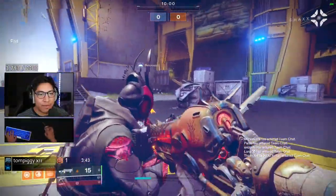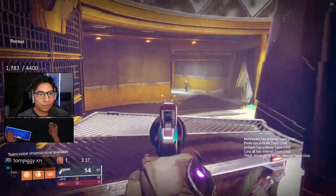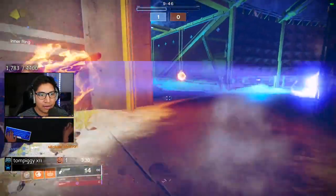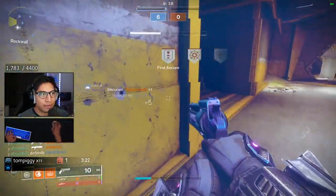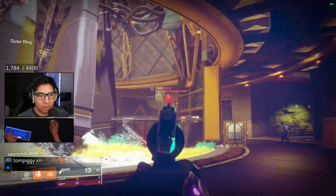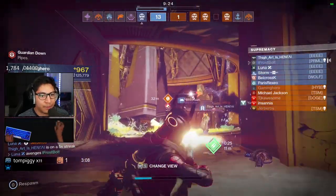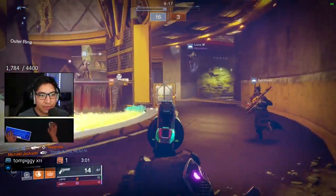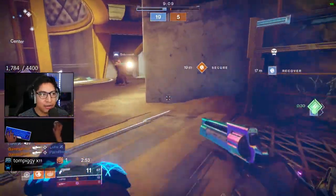Alright, we got Supremacy on Javelin — let's see what we can do. I'm gonna go for the full-blown flank here. Got body shotted, so let's be careful. Try to help my teammate here a little bit — seems like he's chilling though, he doesn't need me. I got team shotted; the best I could do right there was take one out. One of the issues I'm gonna run into is with Transversive Steps — I kind of like overrun around the corner and over-slide. But getting used to it, you'll have no problems.